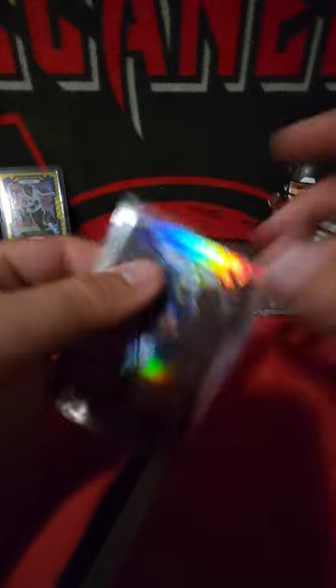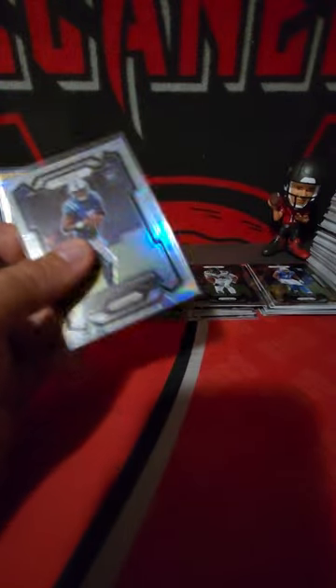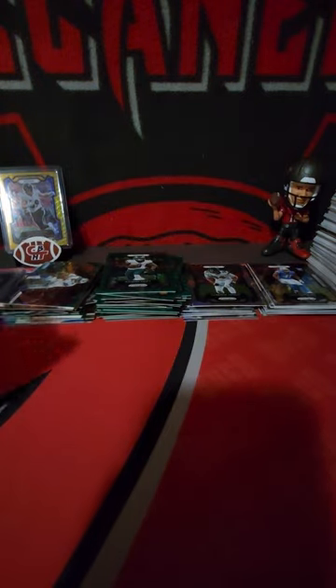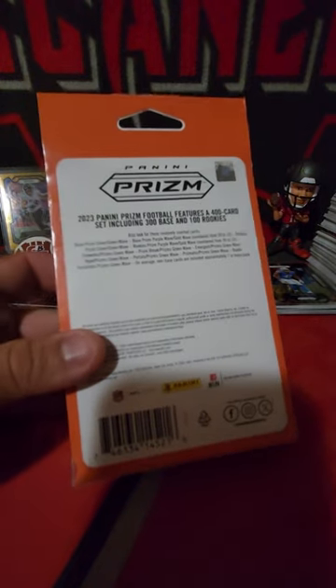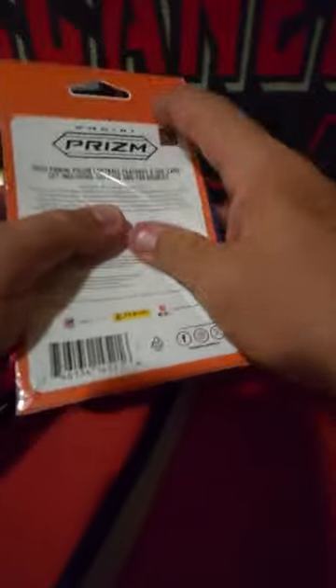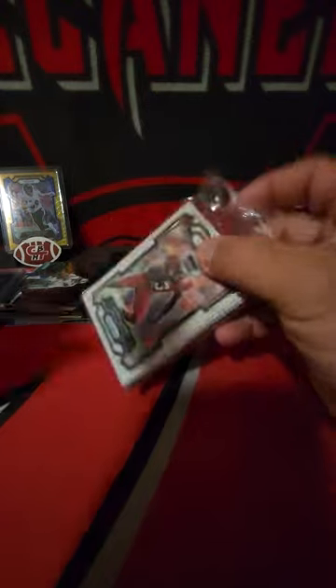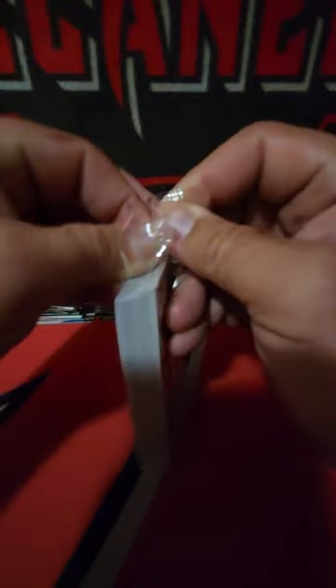That's the other thing I really like about these boxes - with value packs you get a silver but I feel like you get hosed on those most of the time. These hangers I've pulled a lot of rookies, a lot of rookie silvers - you can probably tell just from this video. I don't know if they tactically do that or what, but I feel like I've gotten some really good rookie silvers. We're still getting good stuff even though we haven't gotten a purple or gold yet.